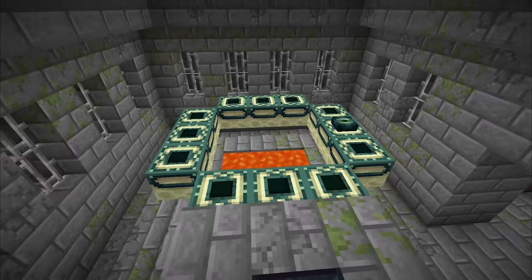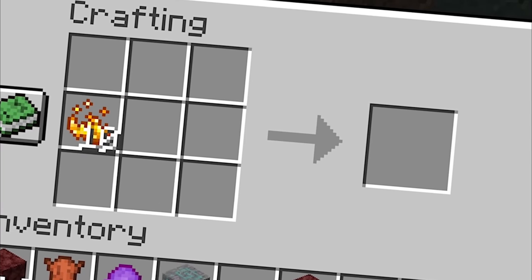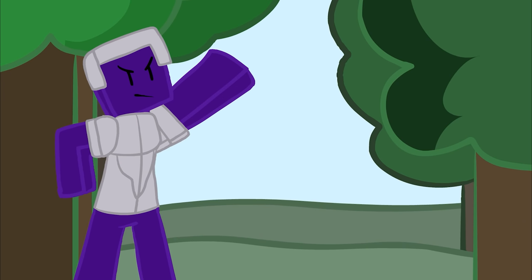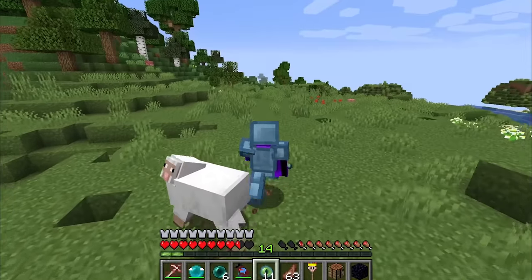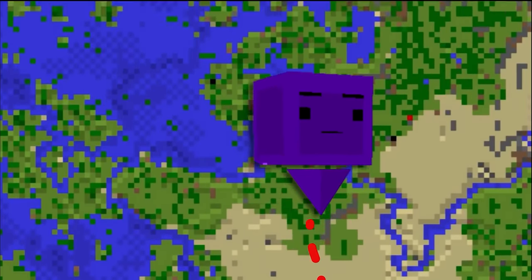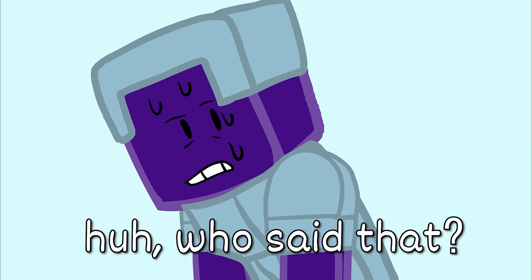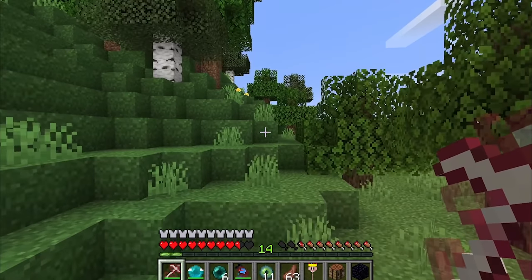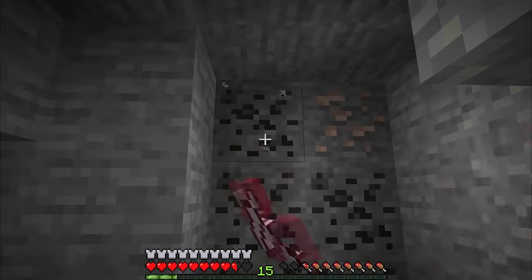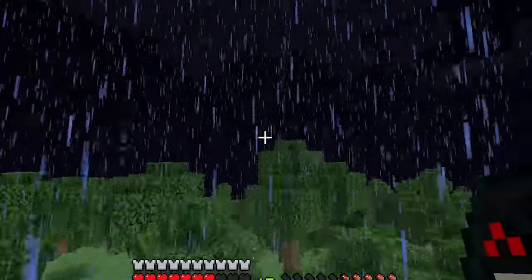Now I gotta find and activate the end portal. The portal is hidden inside a stronghold which could be anywhere and this map is huge — that's why I needed blaze rods and ender pearls to craft the Eye of Ender. If I throw it, it'll naturally gravitate towards the stronghold. I follow the Eye of Ender all across the land, but I lost it. Sometimes you gotta go down before you go up — I'm digging straight down, and this is really stupid, but — I knew it! Three Bionic Diamonds and three gold plates equals a Bionic Jetpack! Woohoo, I'm flying!